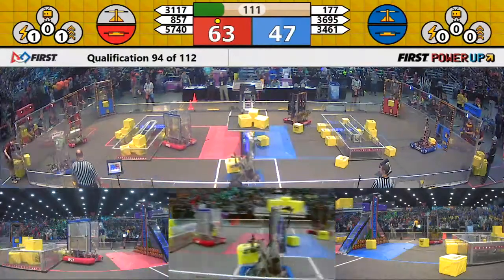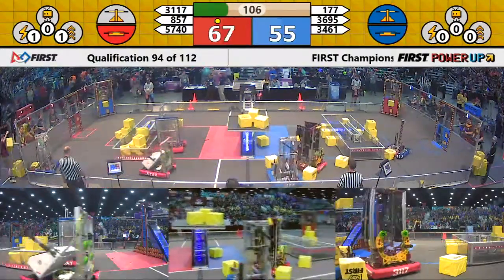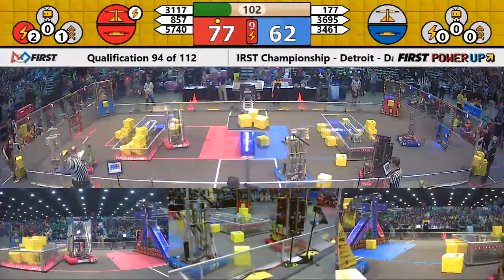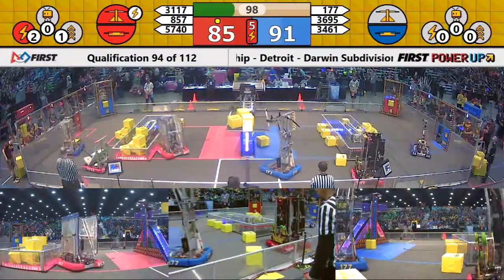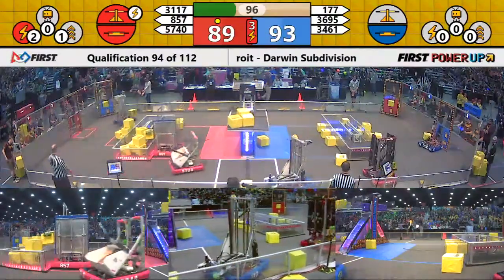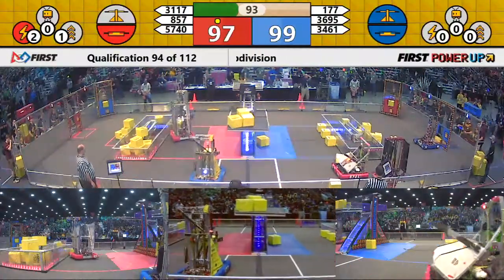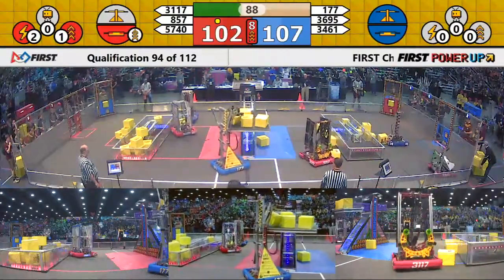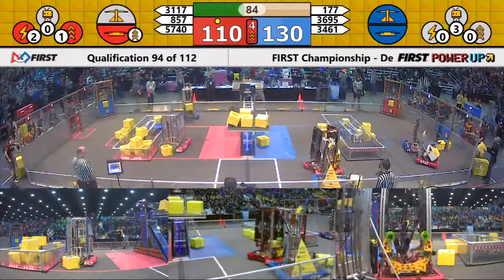The Blue Alliance has taken control of the scale in the middle. They also have control of the switch on their side of the field. The Red Alliance has control of the switch on the red side of the field, so Blue is accumulating points at a rate of two per second. The Red Alliance had a Force in place, so they were forcing a score for ten seconds.